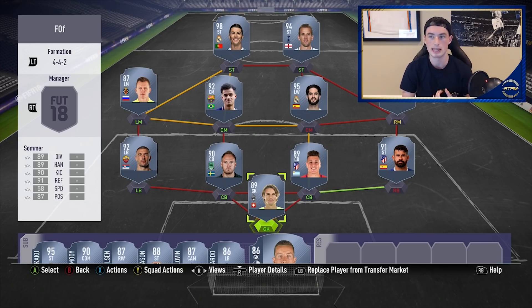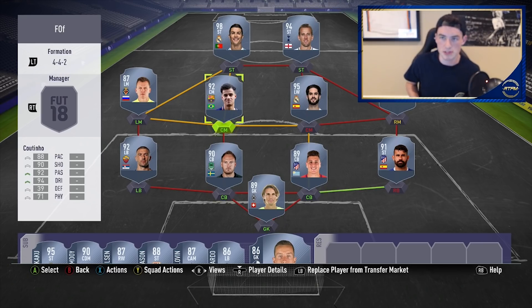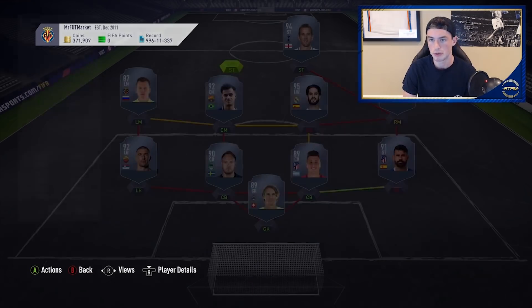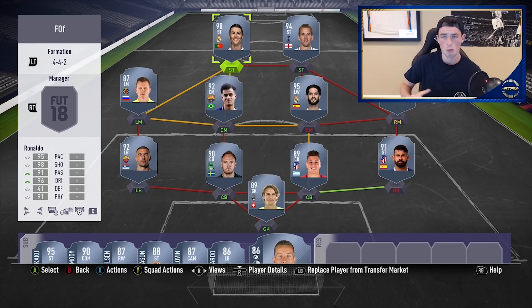It's great to have new content on Ultimate Team because there's not that much to do for me in World Cup mode. It's good to have refreshing things and new kinds of cards. I'm not a big fan of the card design, but it's a new card design with new things going on. I did notice there's a really cheap Ronaldo — it looked very flippable, I saw it at 2.5 million earlier.